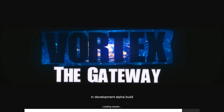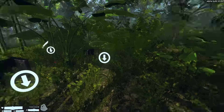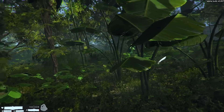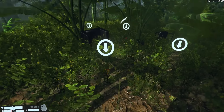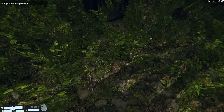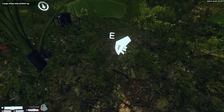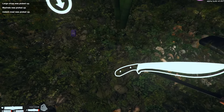The game tells you right there that it is in development alpha build — very early. Alpha is even earlier than beta. I can move around. It shows me what I can cut down with my knife and gives me indicators about what I can do. I can pick things up with E. Large chips were picked up. There's a machete. Juice box. What is that — an instant meal?